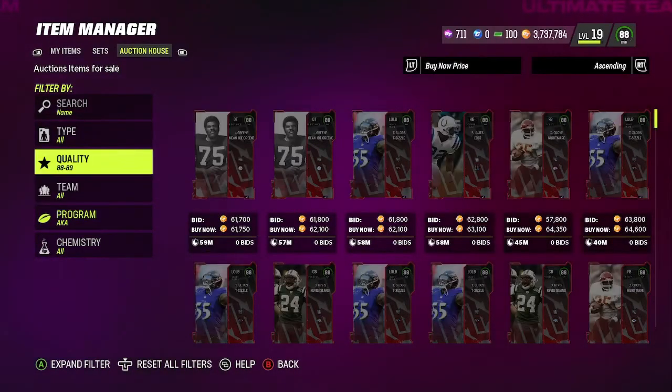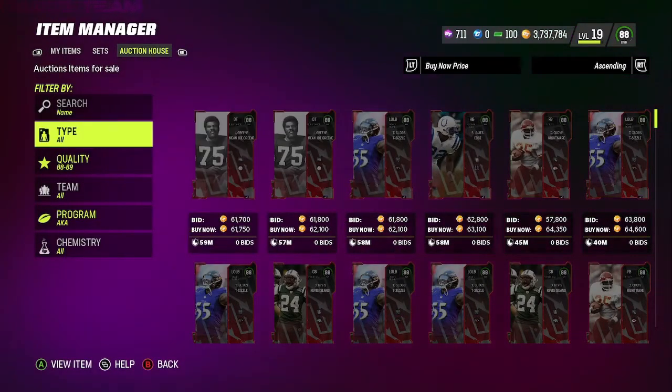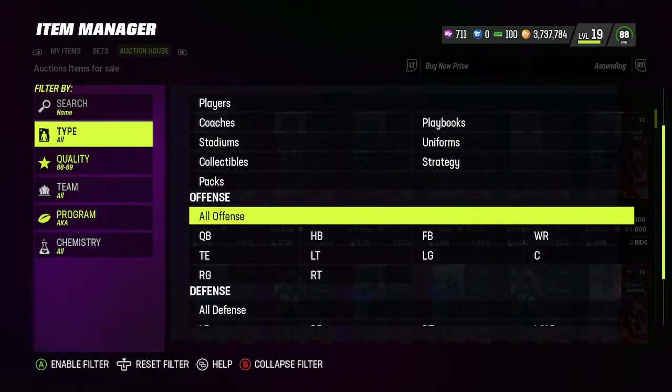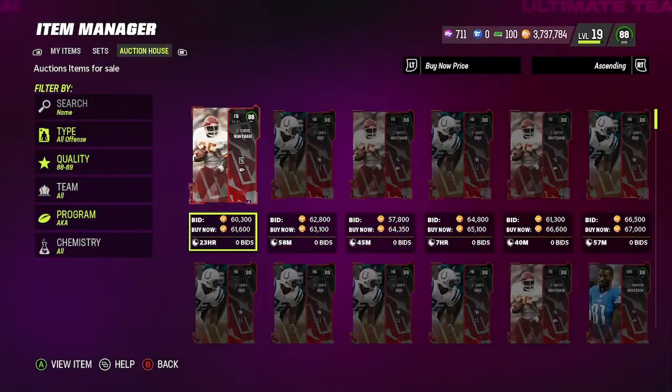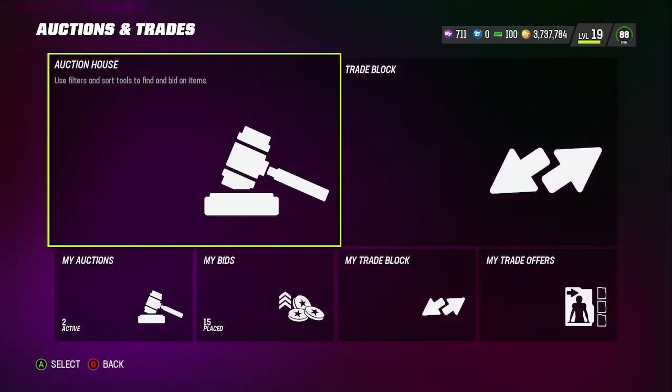That's a pretty good profit method — a very good method. If you guys are not going to use the AKA card or don't have any plans of using it, you guys can cash in and get some easy 100k coins. I would highly recommend you guys do it. I did it so I could give myself Megatron, and I'm going to show you guys exactly the five pieces I bought.